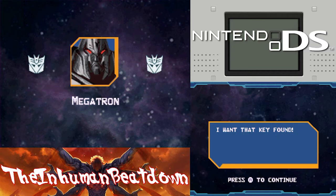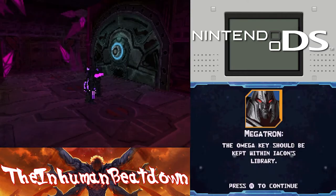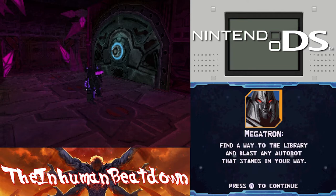Make sure the strike team is infused with as much dark energon as they can contain and set a course for Iacon. I don't care if you have to tear open the chassis of every Autobot in Iacon with your bare hands - I want that key found. Brutal. The Omega Key should be kept within Iacon's library. Find a way to the library and blast any Autobot that stands in your way.